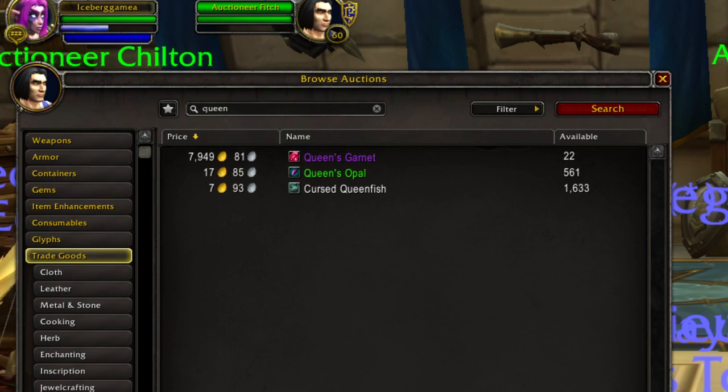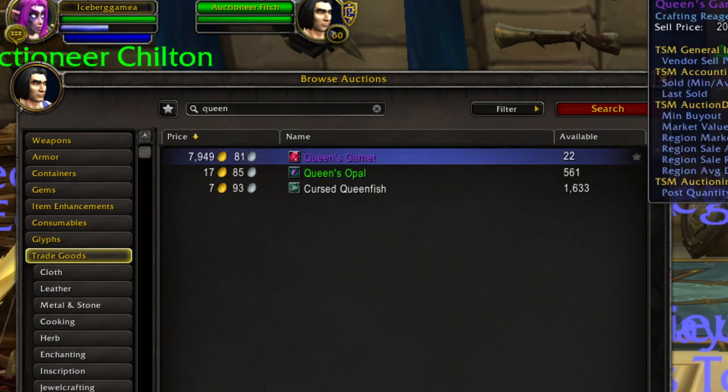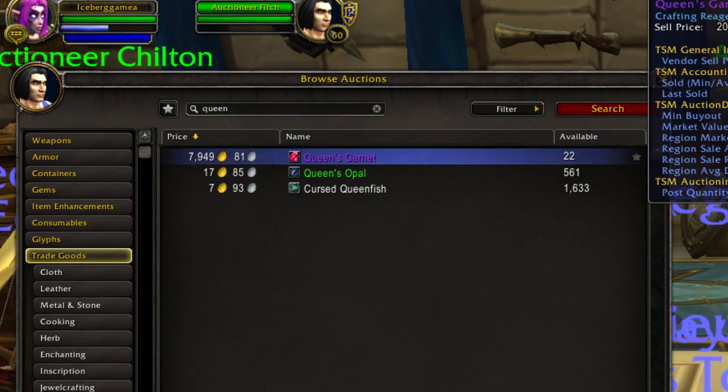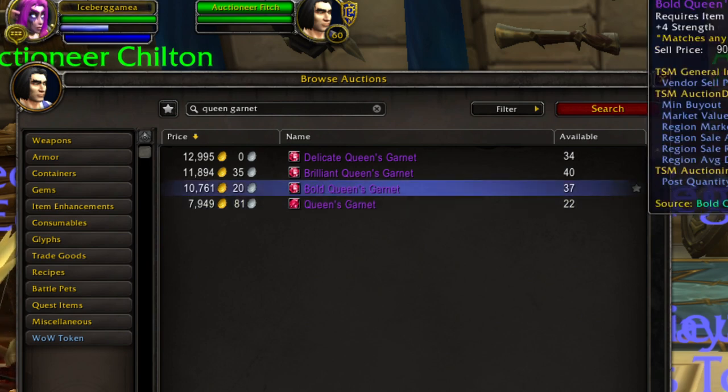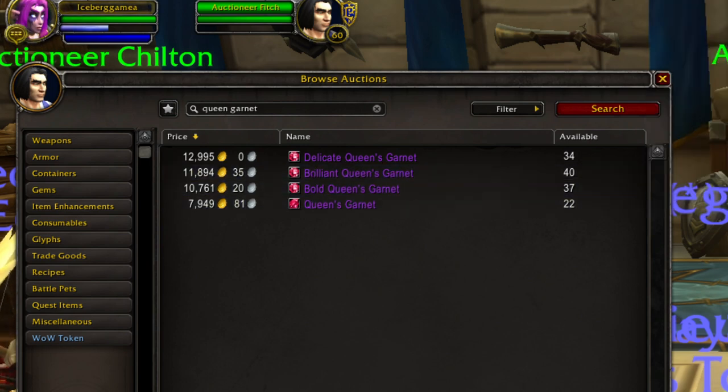The Crimson Spinal is kind of the cheaper version of the Queen's Garnet, so if you're feeling a little more risky, you can go for the Queen's Garnet. You can farm these up in the Deathwing Raid, or you can buy them on the Auction House, cut them, and sell them. Right now there is a several thousand gold profit to be made just flipping these by buying them, cutting them, and selling them, and that will probably rise once Legion Time Walking comes out, because these are pretty much the best item to use for your Legion Time Walking gear.